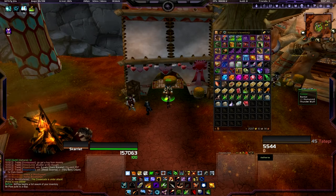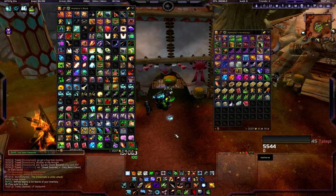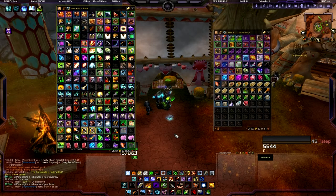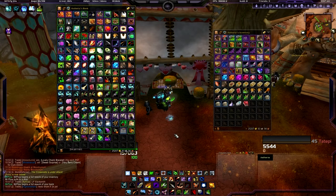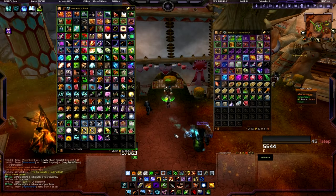Now, this doesn't just work for your bags. If you open up your bank — which mine is a complete disaster, as usual — you can type slash MP bank space the works, and hit enter. This will completely plow your entire bank space, and it organizes everything just like it did with your bags.